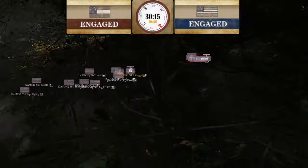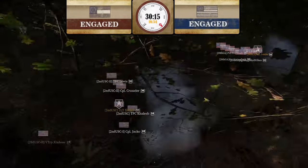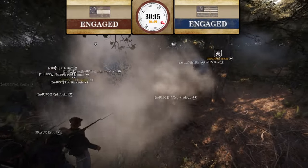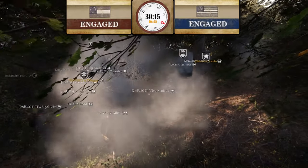Very close — a lot closer than last map. 2nd U.S. is pushing forward, going to hit into the side of 20th Georgia. 20th Georgia is very outnumbered — you can see 1st Delaware guys here as well.